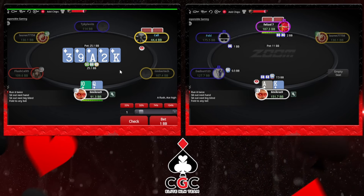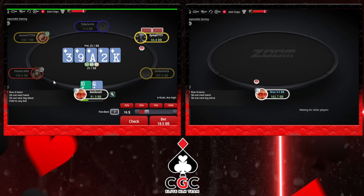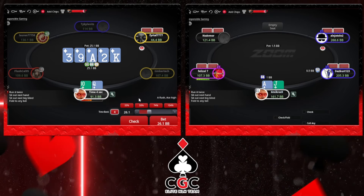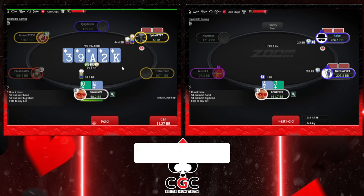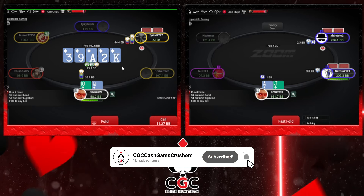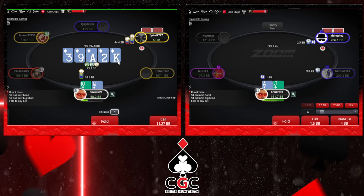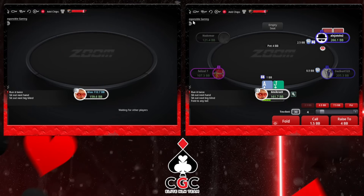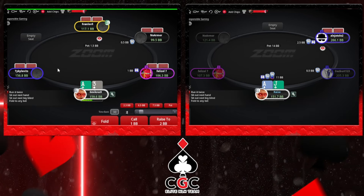It's a very great board for our range because we can't call a hand like 9-6 suited on the flop. We will only call a hand with a diamond, so the diamond is very great. I think on the river I'm just gonna overbet. I believe he can't have aces without a diamond, so I'm just gonna press call. We do lose to the 4-5 of diamonds. It's gonna be a mix - I'm gonna size down a bit.